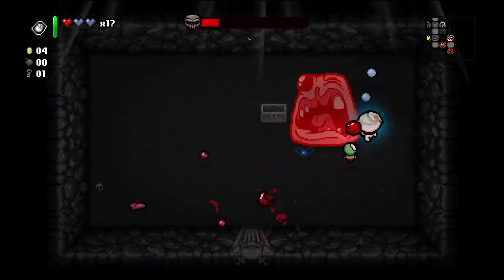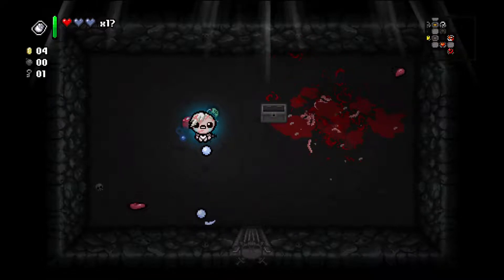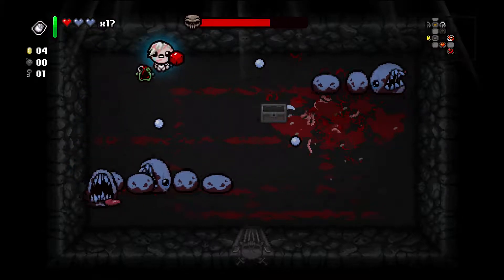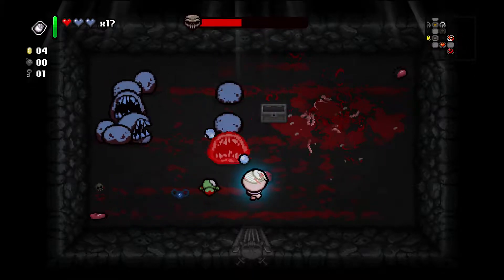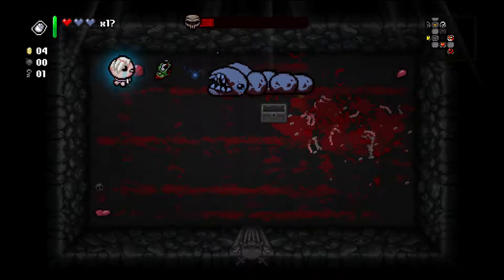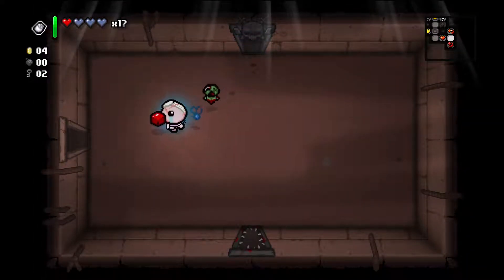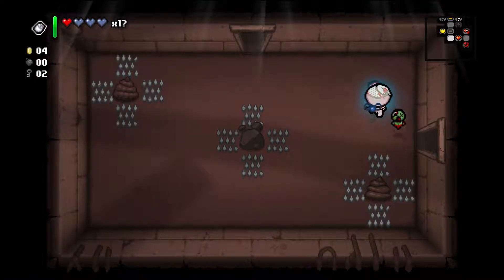Trying to get a little extra damage with the Cube of Meat here. We should have Larry Jr. now - that's actually a blue Larry Jr., which I believe means he'll give us a soul heart. I'd say that's worth it. It's a very tanky Larry Jr. though. And another key - I always like keys. No bombs though, that's kind of tough.